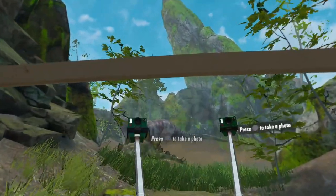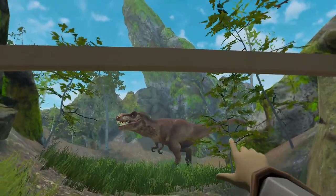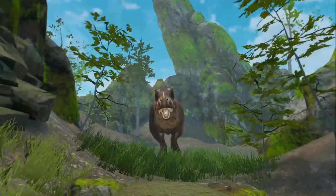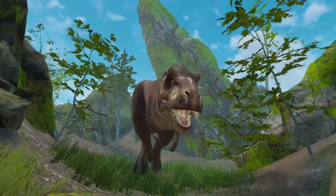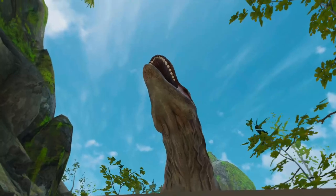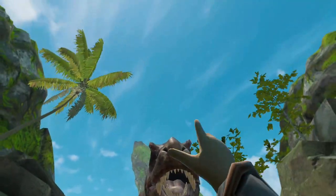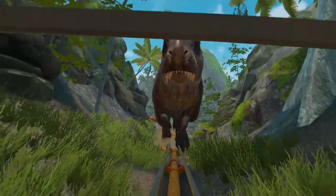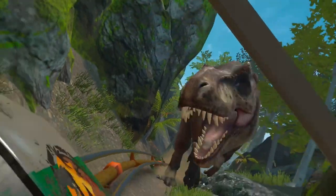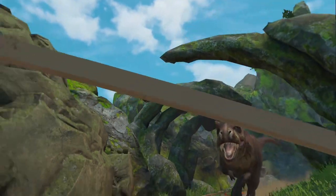We've got selfie sticks — just take a selfie here. There we go. As we know from last time, T-Rex is going to come out. He's going to walk in front of me here and we're going to go backwards. So let's get closer to him. Hey buddy, how you doing? He's a big pussycat. Hello buddy. I see ya. Come and get me, come on.